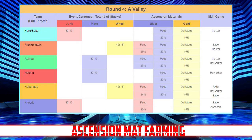In the last round, round four: Nero and Salter drop pages and gallstones; Frankenstein's nodes have fangs, pages, and gallstones; Raikou has seeds, pages, and gallstones; Helena has seeds and gallstones; Nobunaga has fangs, seeds, and gallstones; and Nitocris has fangs and gallstones. Take note of all those locations, and if you forget them, head over to Lord Ashura's site where he has them all listed.